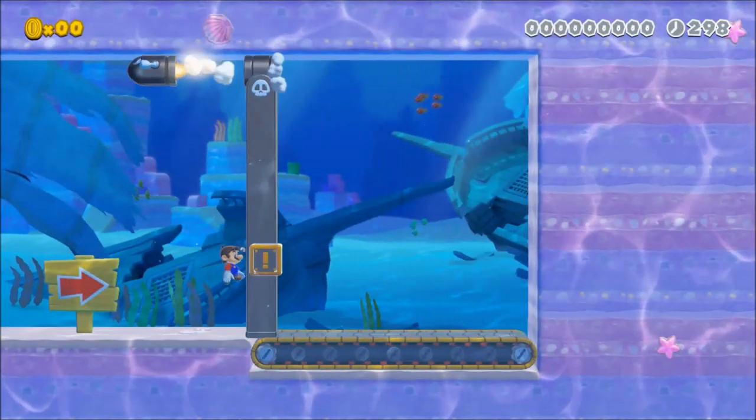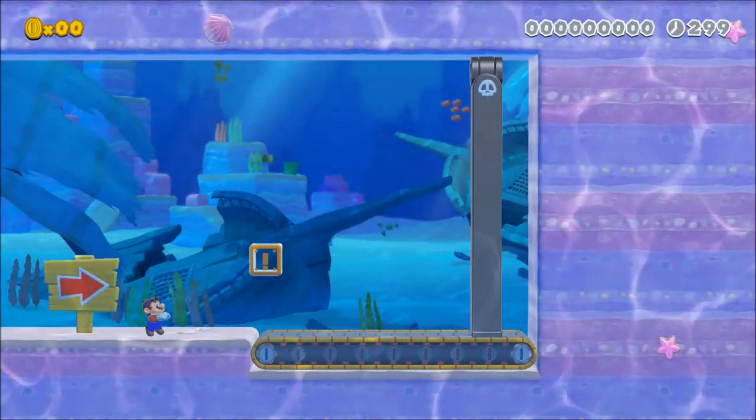In 3D World, you can get a small head start by doing a short crawl before attempting to swim.